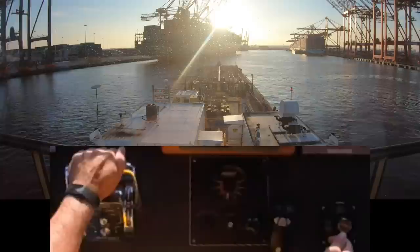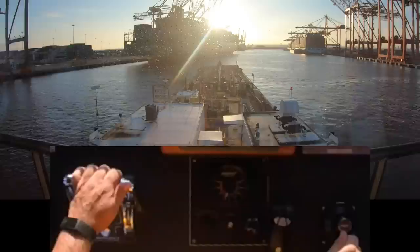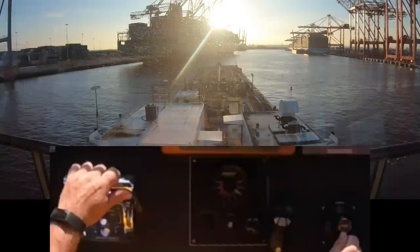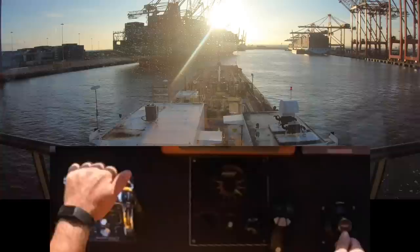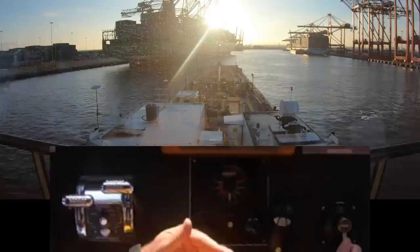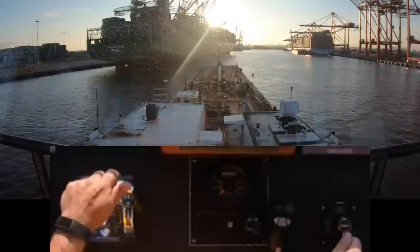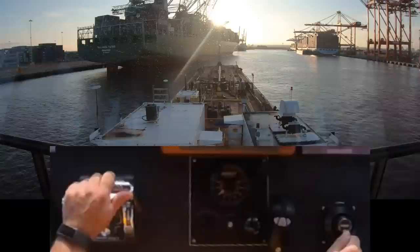I'm going to straighten out the rudder and by giving it power — I don't really want speed here, but I want weight on the boat, and by putting weight on the boat it straightens it up. If I don't do anything, it will continue to rotate clockwise. Now you can see what we call the rake of the ship — there's the stern, and further up alongside the ship is all flat. That angle that goes down there is called the rake, and that's a real danger for us. Right now I'm doing 2.4 knots, so I'm just taking my inboard engine out of gear. My port engine is all stopped and I'm just in clutch on my starboard engine. I want to get up there as close as I can, but I don't want to land on that rake because I'll go underneath the ship — that would be really, really bad because the fenders we have are ineffective unless you're on something that's flat.